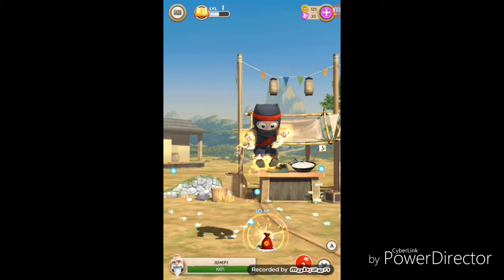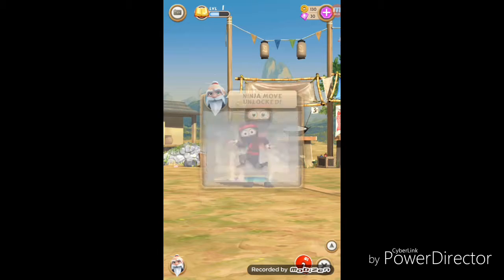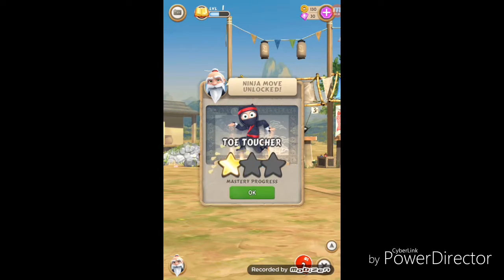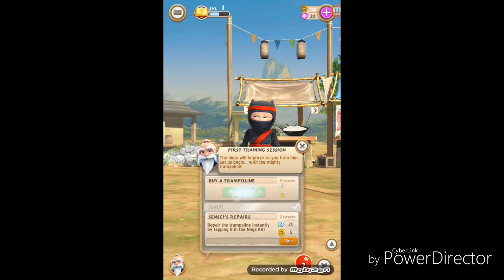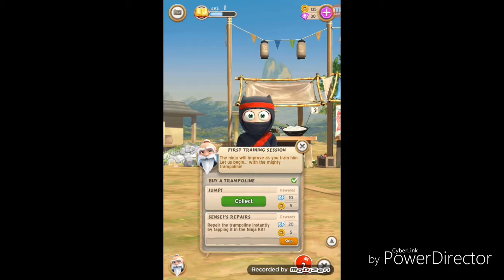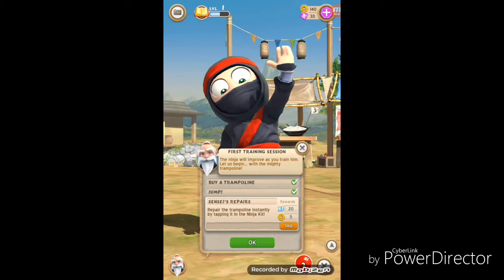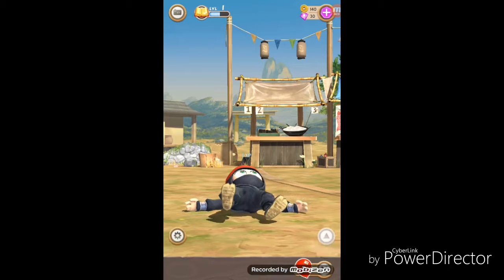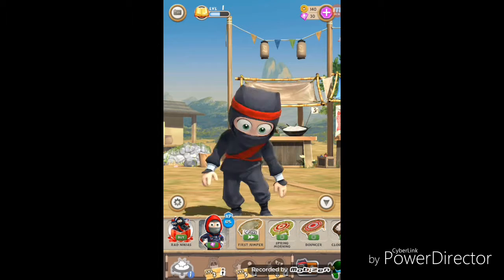Jump, jump! Alright, I got a bag of coins — five coins from it. Let's see the next mission. New move unlocked, so I can do that on a trampoline — toe toucher. I can do that if I buy a trampoline and actually use it. Repair the trampoline instantly by playing — okay, so we can repair the trampoline. I thought it would cost money, but that was free.